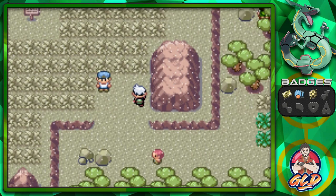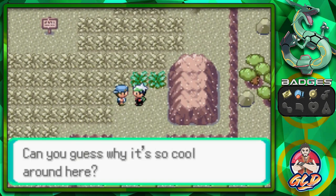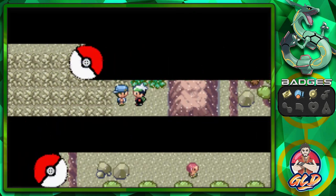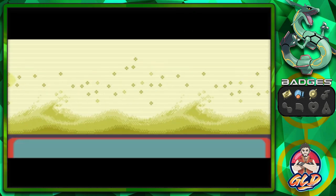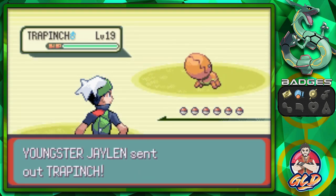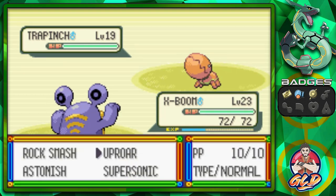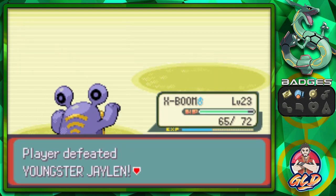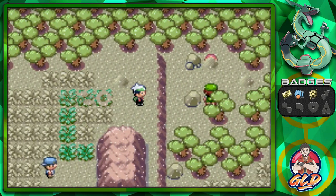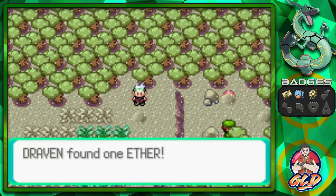It's fun walking through the volcano's ashes on the ground - you can see where you walked, it's really neat. Let's give some more love to X Boom. Taking on Youngster Jalen who's coming out with a Trapinch - another Pokemon I considered using but decided against because of the current trade situation.